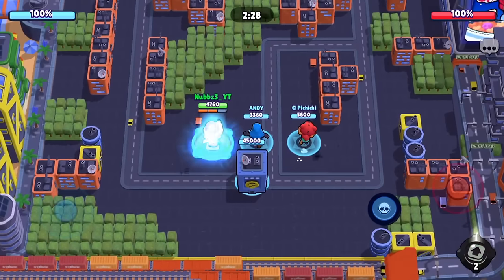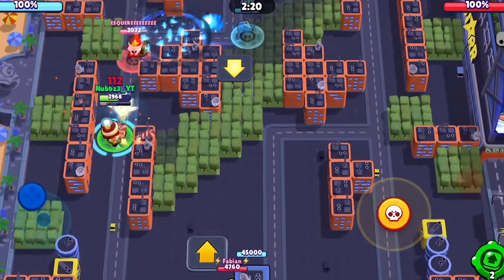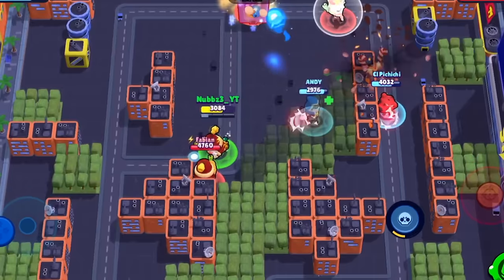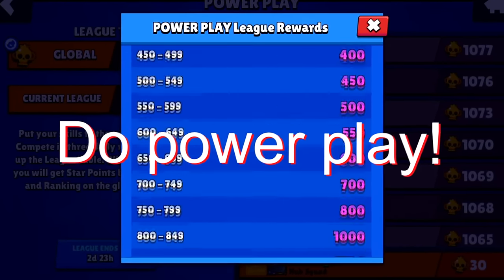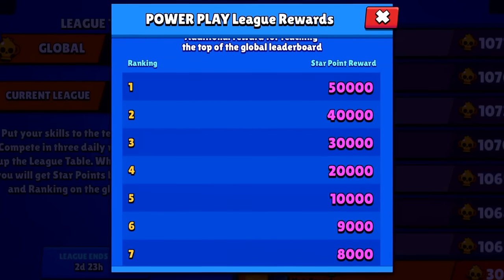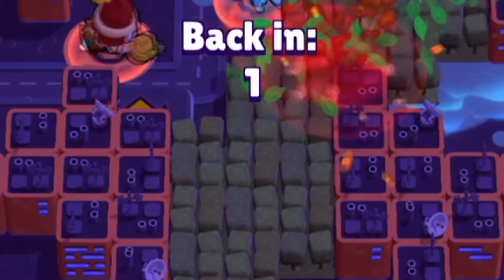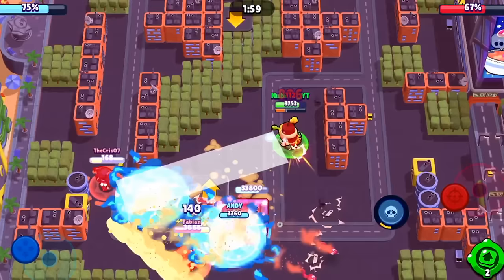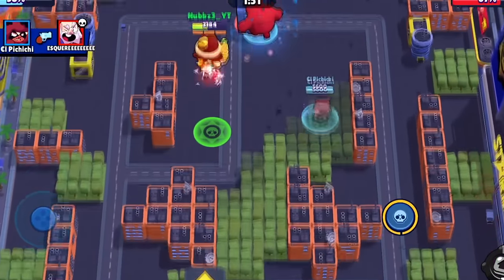For the maximum daily loot: first, do your daily quests. Second, if you have a star power on any brawler, play Power Play every day — you get three matches and earn star points whether you win or lose. You can spend star points on free mega boxes and big boxes in the shop, not just skins. Also check your shop during the championship, as extra items may appear.